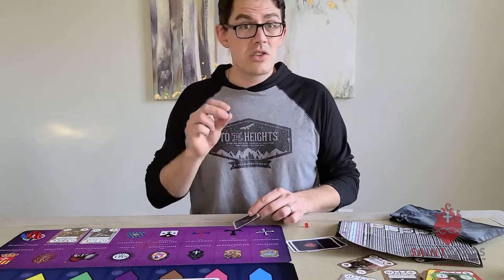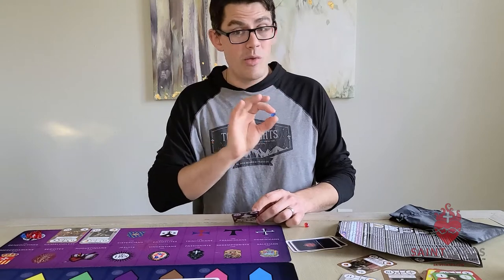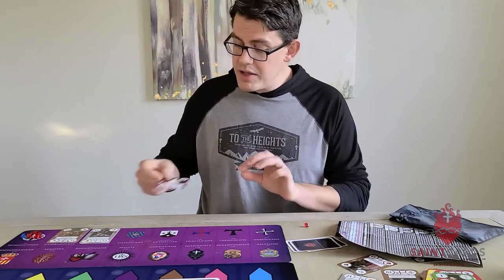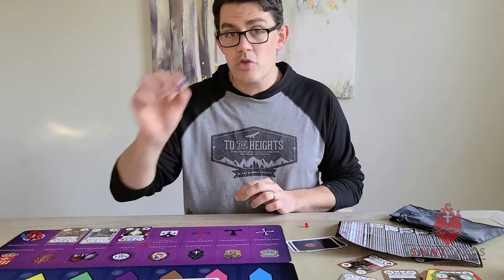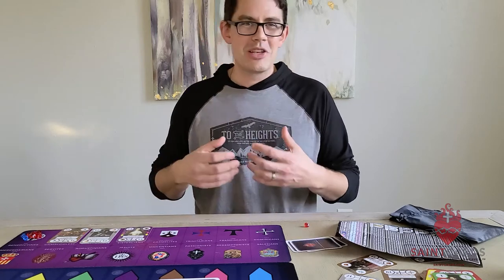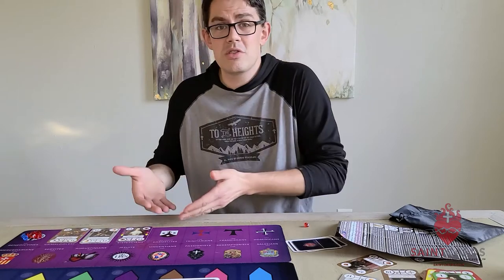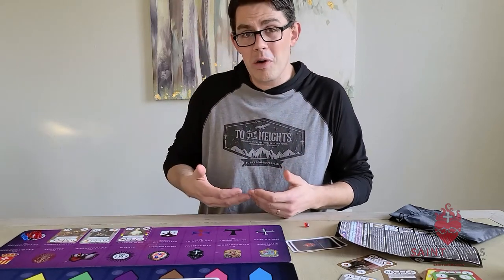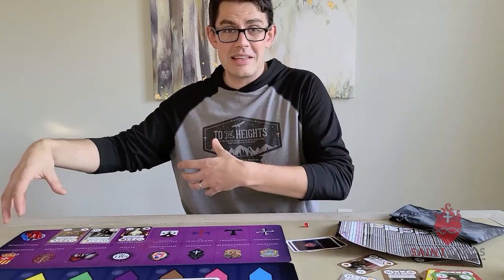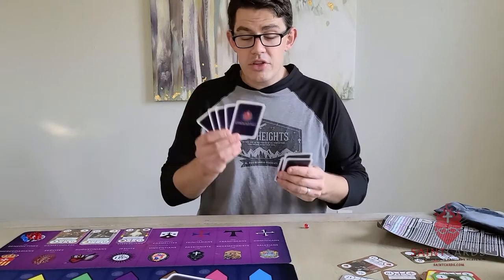Next, we're going to cover Cistercians. Cistercians are unique in that it requires you to pay five treasures into the storehouse to play one — and the reason will be apparent in a moment. St. Alice the Leper is a Cistercian, so I'm going to place her on the Cistercian space, take five treasure, and place it on the Benedictine space. This is the ingrained debt the Cistercians owe to the Benedictines as a reform of that order. Then you draw five cards into your hand.